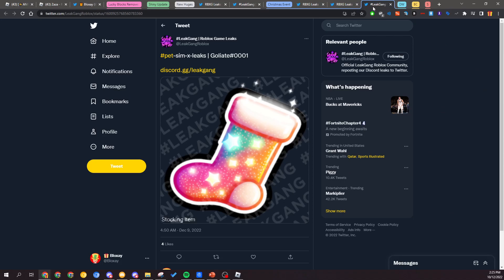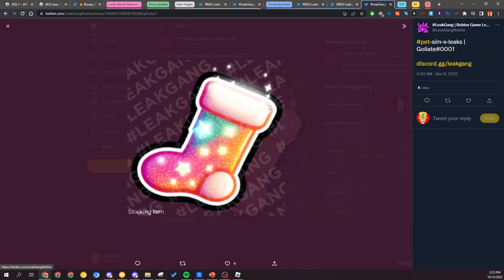Last but definitely not least, we have a stocking item you can get in-game. It's unclear how you can get these pets — you're probably going to be able to get them from purchasing them or something. But yeah, that's how you're going to be unlocking them.